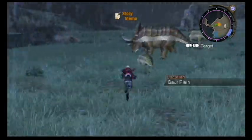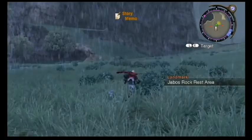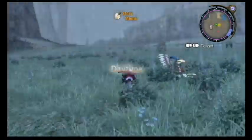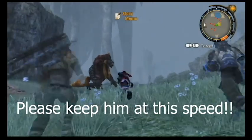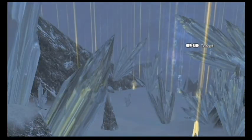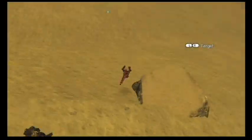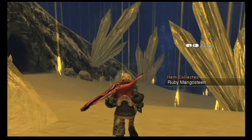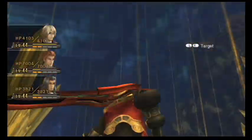When Xenoblade Chronicles Definitive Edition gets released on the Switch, new players and old fans will come to experience what the original game was like. But what if we had more than just the original experience? This is the perfect opportunity to add new or unused content. I'm mostly talking about the main game — adding new quests or heart-to-hearts. I know about Future Connected and how that is new, but I want to see more stuff in the base game.